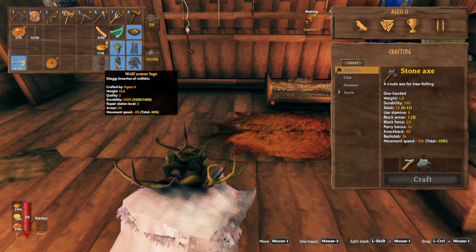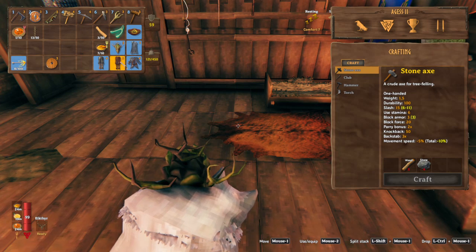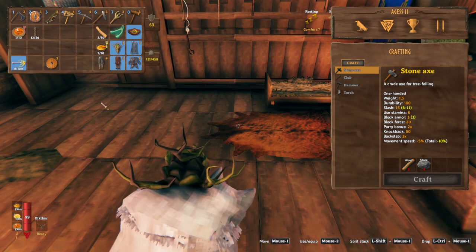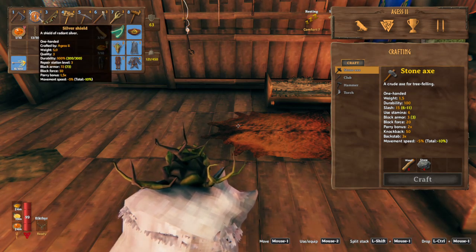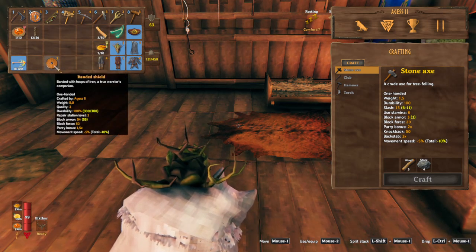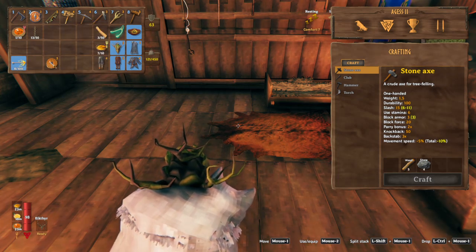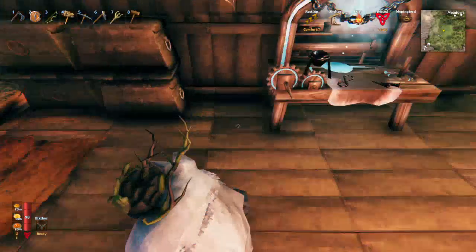The new pants have an armor rating of 24 at only level 3, where our current ones are only 20. And even our shield — our block rate is 73 and block force is 50, versus the old one which only had a block rate of 50 and armor rate of 54. So that's already much better, just a pity it cost so much — now we need to go get more.